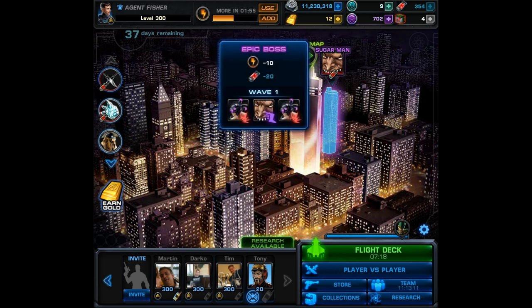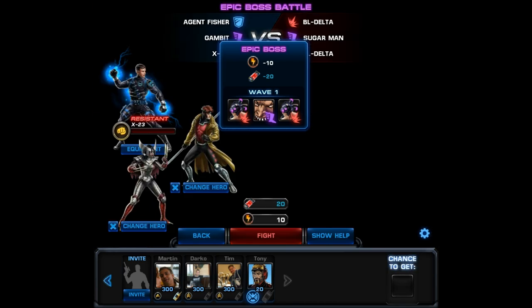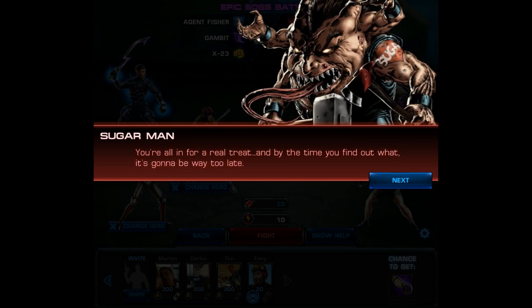If you've completed all the deployments and all the threats including the end boss Living Pharaoh, this should be the only thing you see on the map. The fight costs 10 energy and 20 unstable iso-8, and it's against Sugar Man and two blaster test subjects. In this battle you're going to see the scrapper X-23 in her alternate horseman costume.